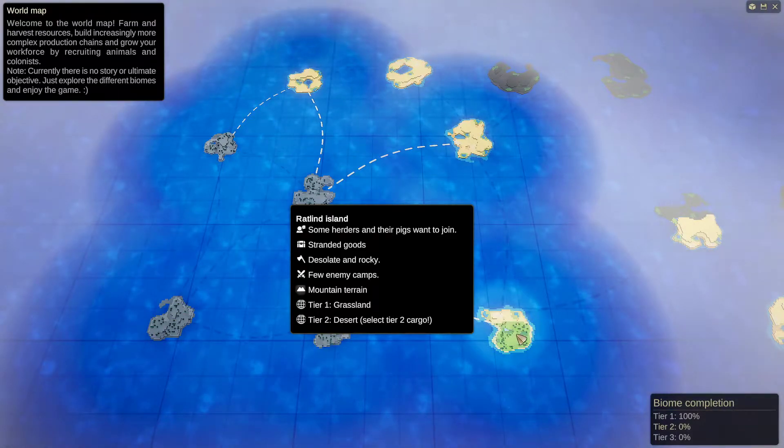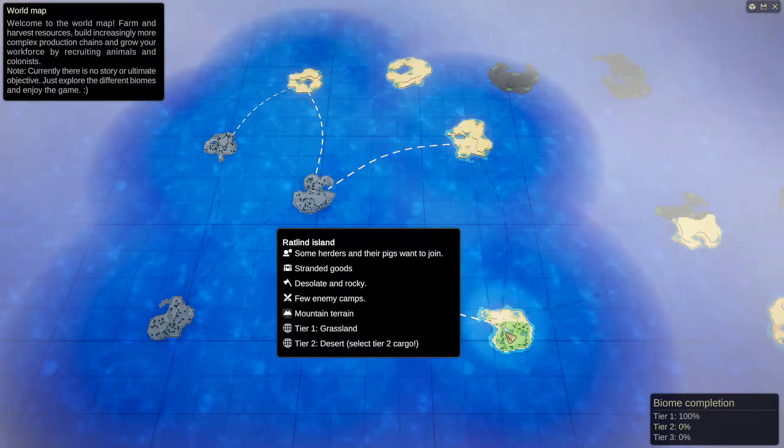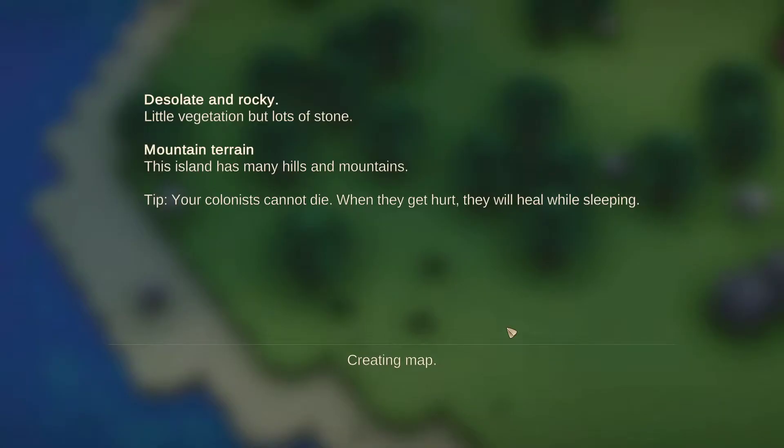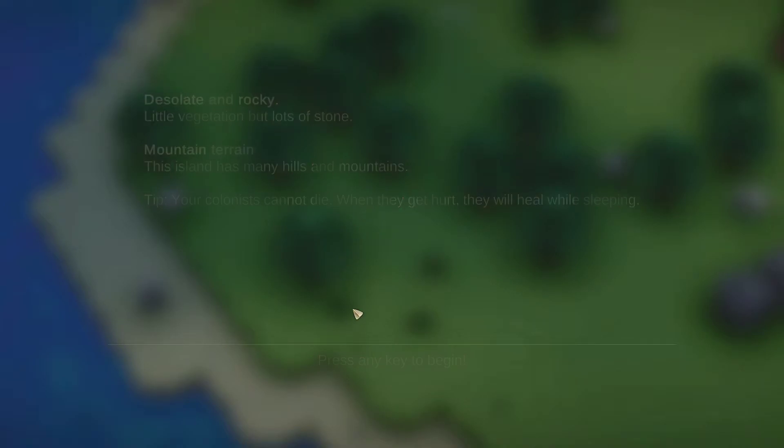Let's do this one. There's only a few enemy camps. Little vegetation but lots of stone. Mountain terrain - this island has many hills and mountains. Your colonists cannot die; when they get hurt, they will heal while sleeping. That's a nice touch. I like that.